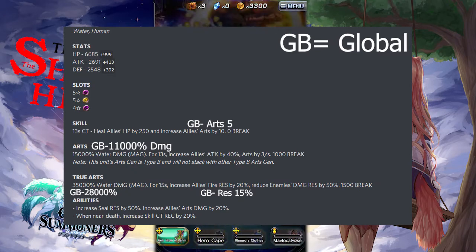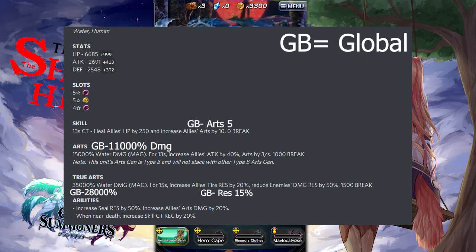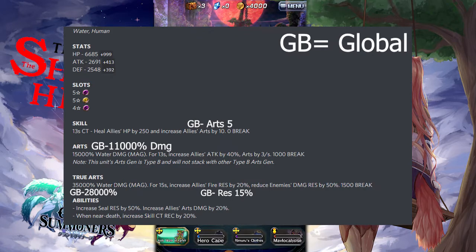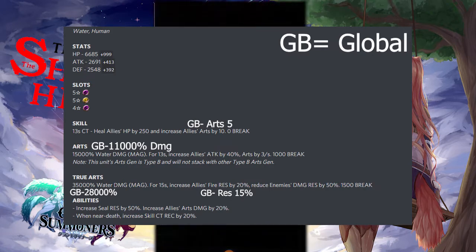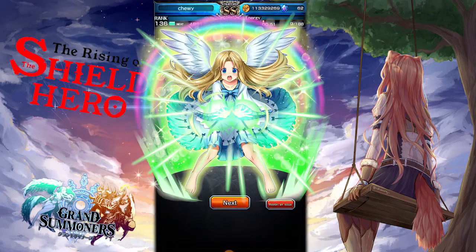Note that this unit's art gen type is type B and will not stack with any other art gen type B units. For her true art, she does 35,000% water damage magic, and for 15 seconds increases allies' fire resistance by 20% and reduces enemies' damage resistance by 50% with a 1,500 break. Her built-in abilities increase seal resistance by 50% and increase allies' art damage by 20%. When near death, she increases skill cooldown recovery by 20%.